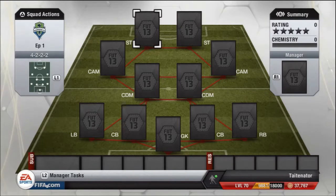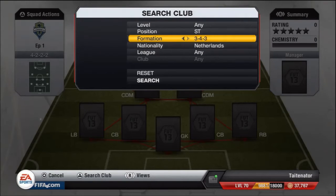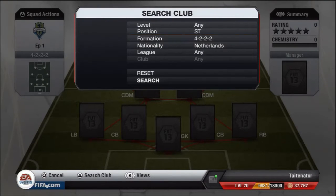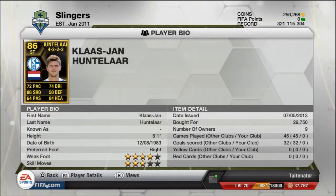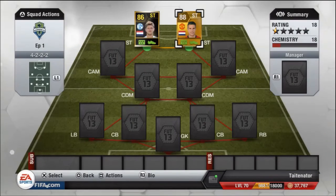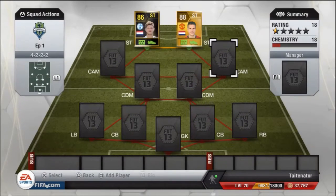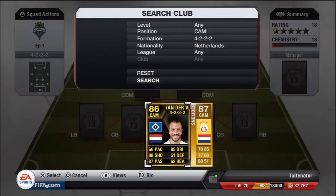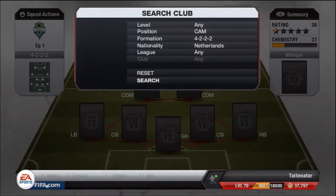We're going to start off with the strikers up front. The first player is going to be in-form Huntelaar — his price is 29,750 coins, with three-star skill and four-star weak foot. Alongside him we're going to have Robin Van Persie for 19,250 — four-star skill, four-star weak foot, 89 shooting, which is deadly. Our right central attacking midfielder is going to be Rafael Van der Vaart in-form for 47,500 coins, a very good player.